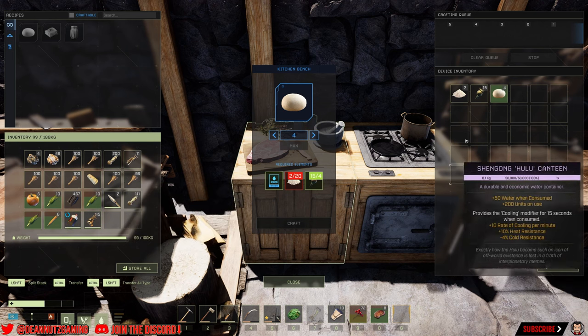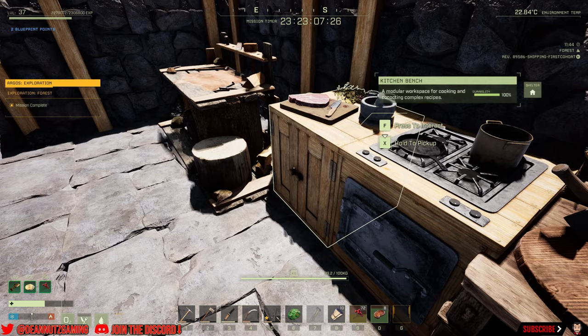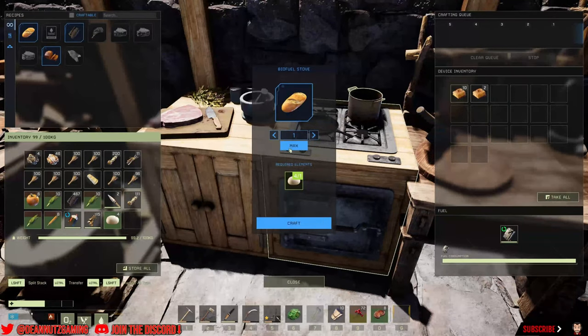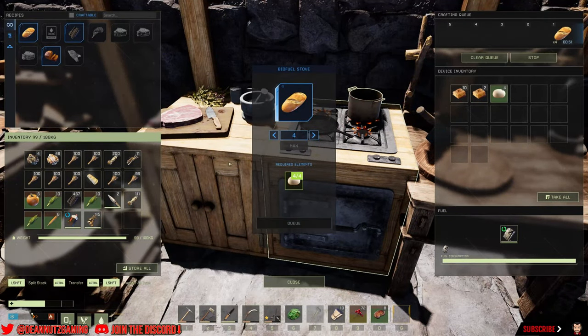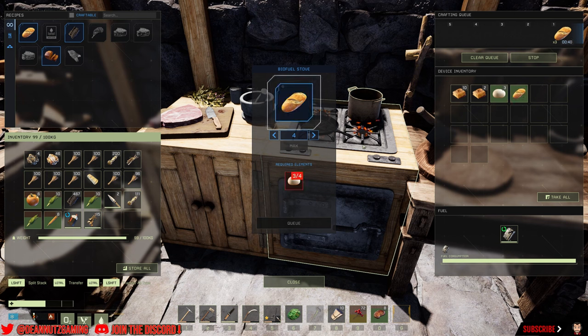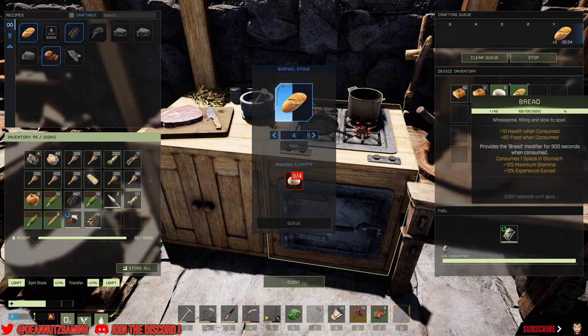On the kitchen bench you can prepare your dough and then chuck it into the stove to cook. This is really good — it gives you an experience buff. You get 125 max stamina, 10% experience, 10 health, and minus 80 food.